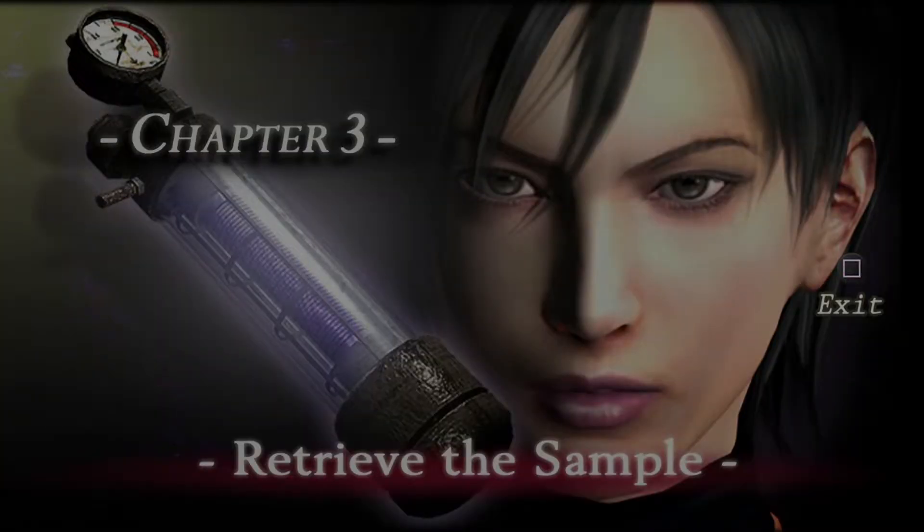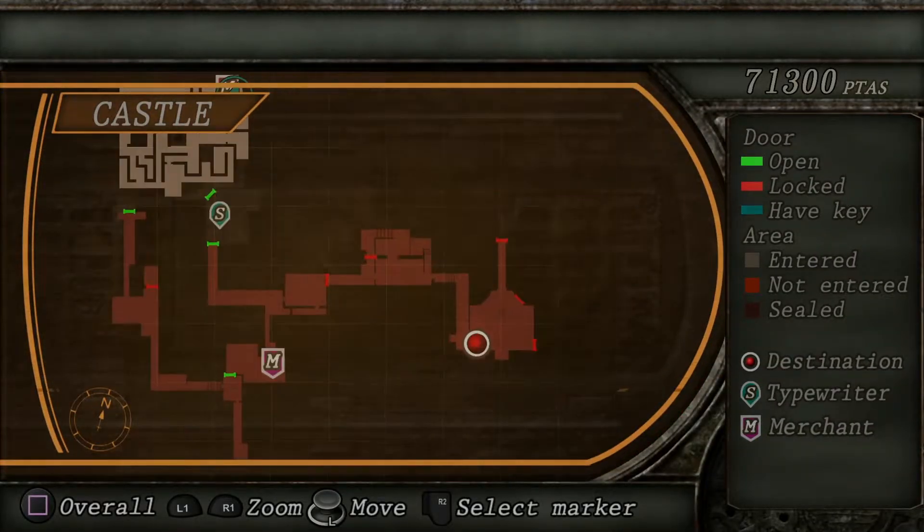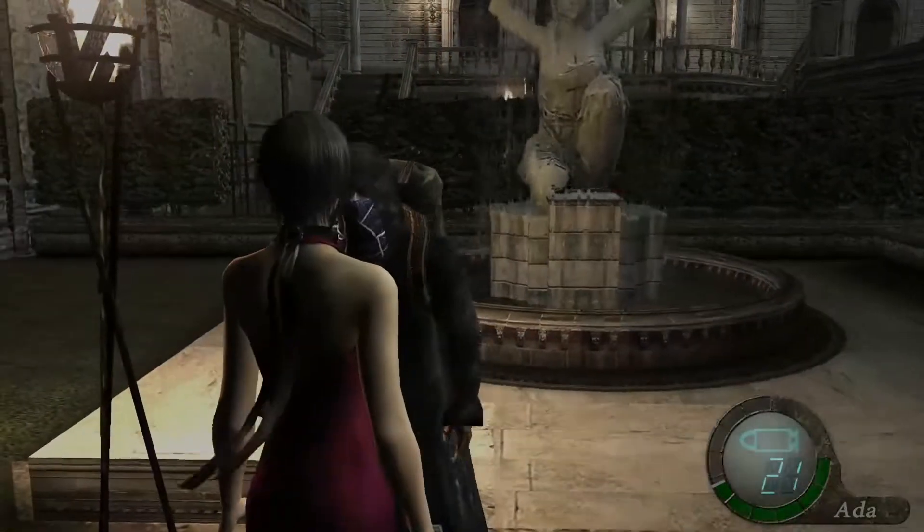Alright, here we go. Retrieve the sample. Chapter 3. We're going to start in the hedge maze. This chapter is very short, as you can see — we just basically have to get there and we're done. Let's start by talking to the merchant.